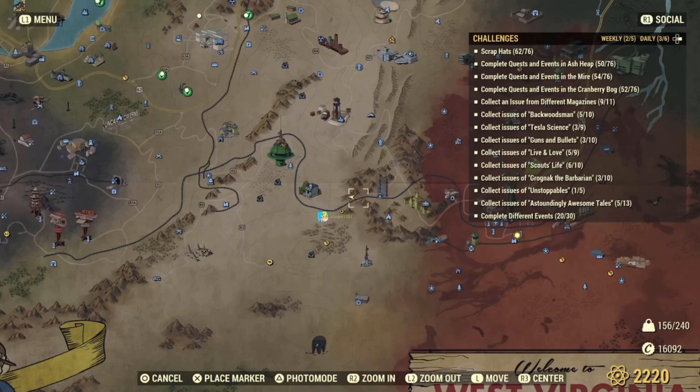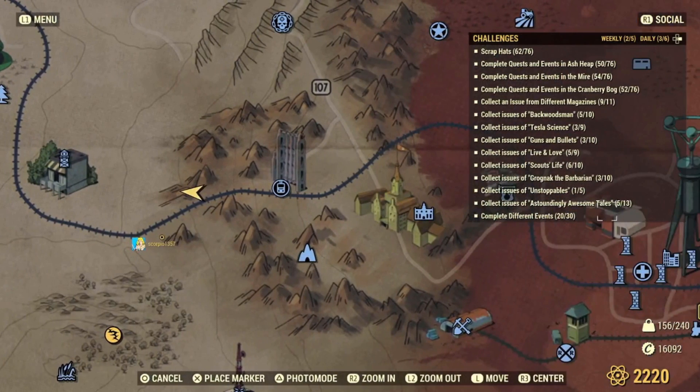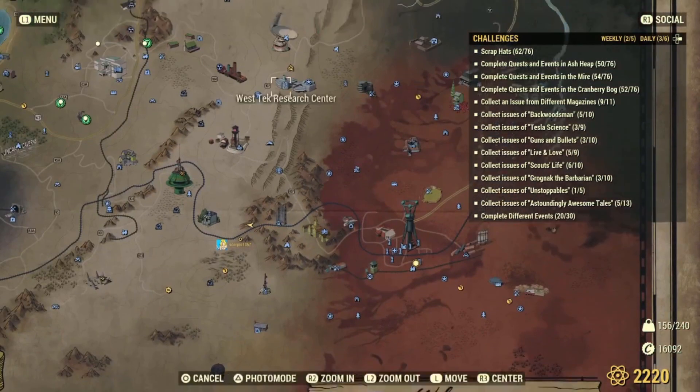Feel free to try and build here — it's a good challenge and good fun. Here is the location on screen: just to the left of the monorail elevator, beside the asylum also known as Fort Defiance, directly south of West Tech.